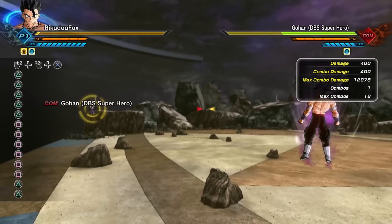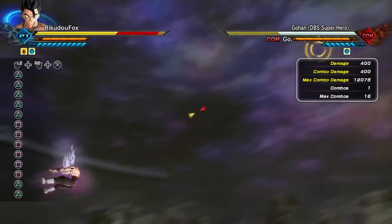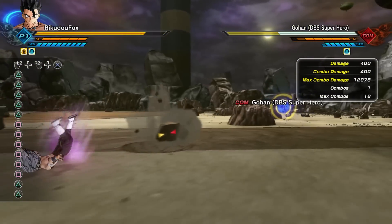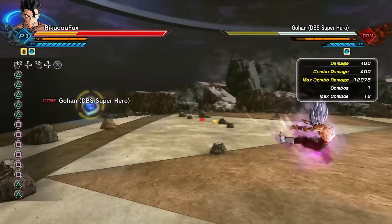I feel like this super soul would work best on a Super Saiyan Blue Evolved build, because that way you'll only be taking 10% extra damage from the super soul alone — not the additional 20% that Beast gives you. So again, as I said, they're technically outputting 95% extra damage — 65% from their side plus the 30% you're taking.